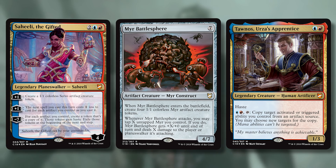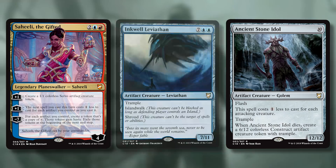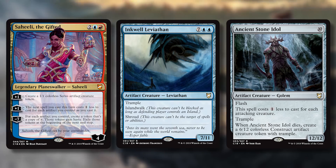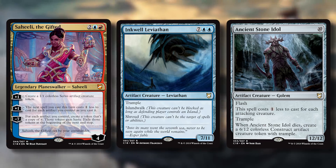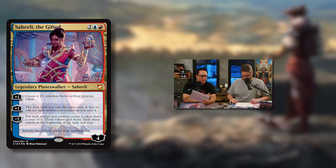One issue is that Saheeli can produce nine mana, but one of the big spells — Myr Battlesphere — only costs seven. There aren't a lot of spells costing more than that, aside from Ancient Stone Idol. The third big spell is Inkwell Leviathan, which isn't a great card. The deck seems deficient in big mana payoffs, which is one of the main problems given that Saheeli's best ability is reducing costs for big spells.